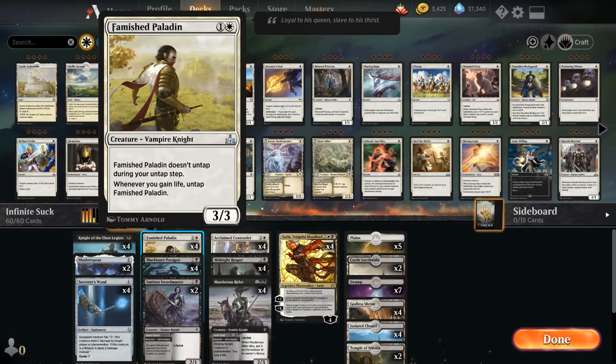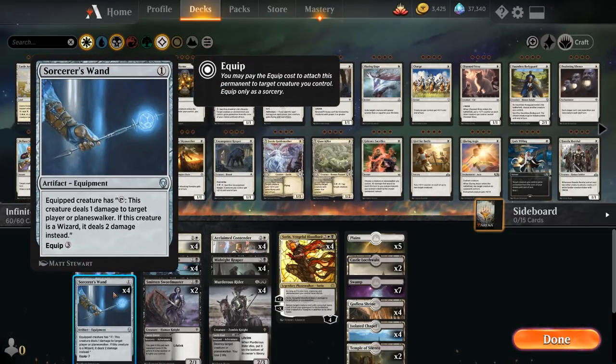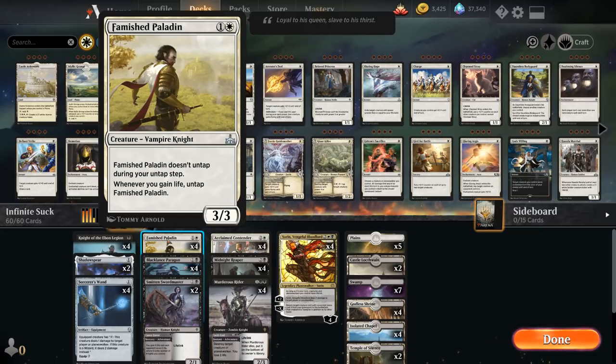We've got our four copies of Famished Paladin. We do want to make sure we keep the Paladin untapped at all times, otherwise we risk a situation where the lifelinking combo piece is a Paragon or a Shadow Spear and the Paladin is tapped — we won't be able to combo off since we need that first Sorcerer's Wand activation with a lifelinking Paladin. If our engine is Sorin instead, it doesn't matter since we can use Sorin's plus-two to untap the Paladin and then keep comboing.